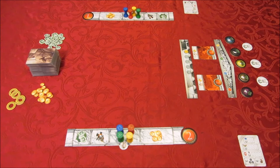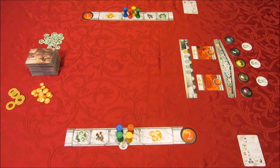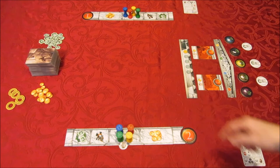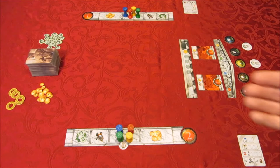Now let's go through the rules and talk about the mechanics of the game. The game is played over five epochs or rounds. Each round is made up of four different phases: a setup phase, an action or drafting phase where you draft cards, a legend phase where you move cards from your domain into your Elysium, and finally a cleanup phase where you reset everything.